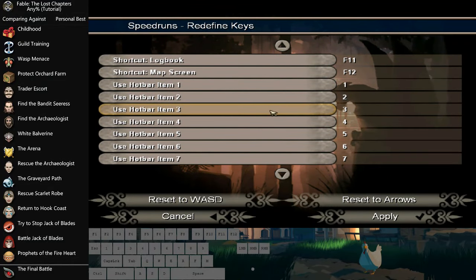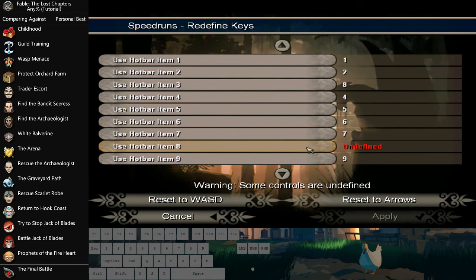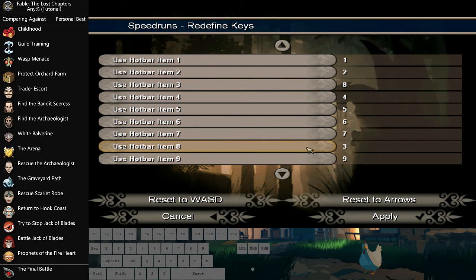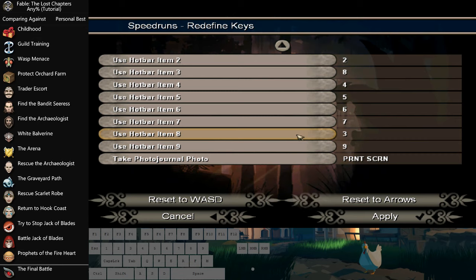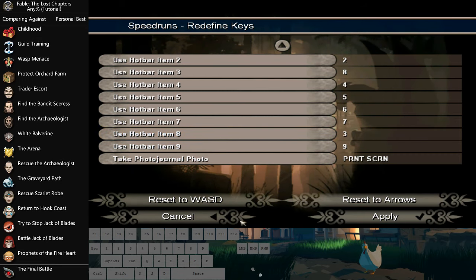Here's something I personally do, as well as a few other runners — it makes the very first spell easier to get. The first spell we learn, Assassin Rush, is going to show up on hotbar item 8, but we don't want to reach all the way over to 8, and we don't want to spend too much time navigating the menu and dragging it from one hotbar spot to another, as menuing isn't great in this game.